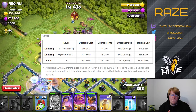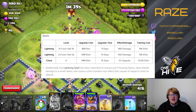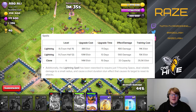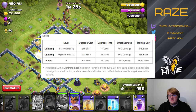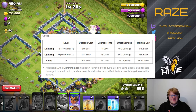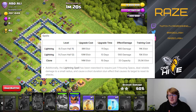The lightning spell is the most interesting change. It's now going to cost one housing space and will do a little less damage per spell, but overall it's an improvement to damage output per housing space. It's basically like a zap spell from Clash Royale — two zap spells take down an air sweeper.